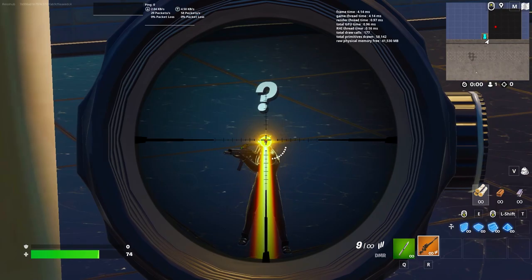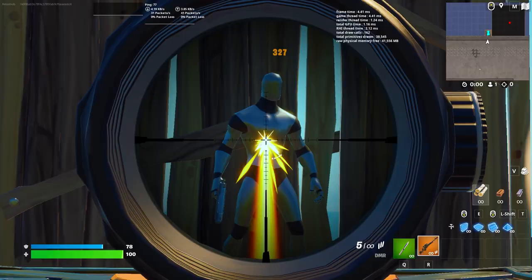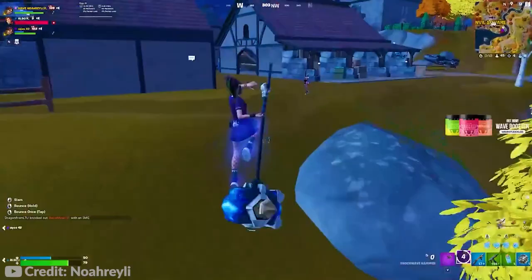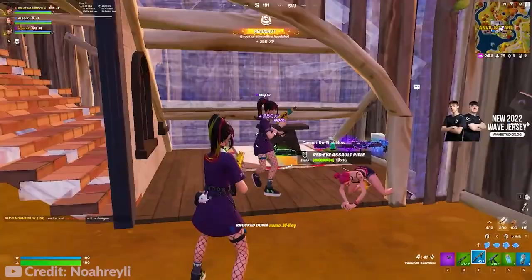In terms of marksman rifles, there are two: the DMR and the Excalibur rifle. Not very many pros are using the DMR so far, but it is very strong. It has 55 body shot damage in the gold variation and roughly 90 headshot damage — about a 1.63 times headshot multiplier, which is really powerful. However, it's not that reliable because it doesn't have hitscan — it has some bullet drop. So realistically in competitive, I don't see many players using it.